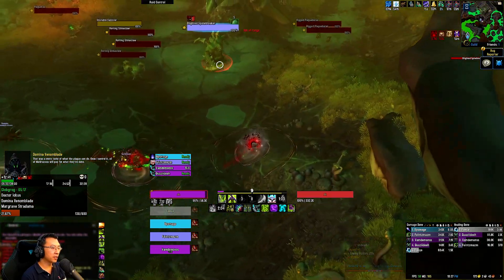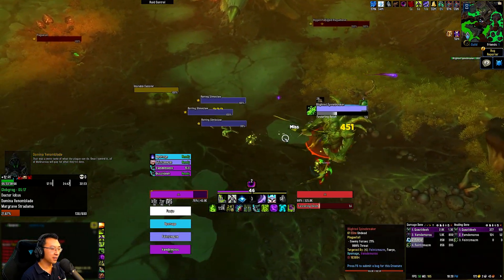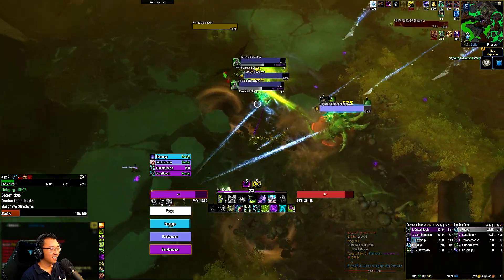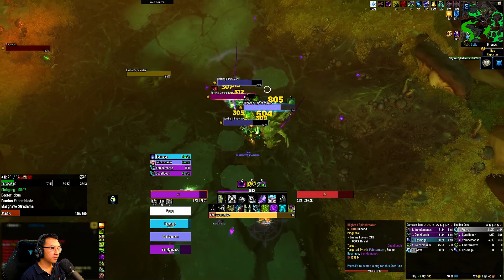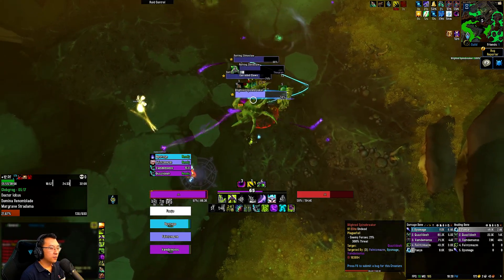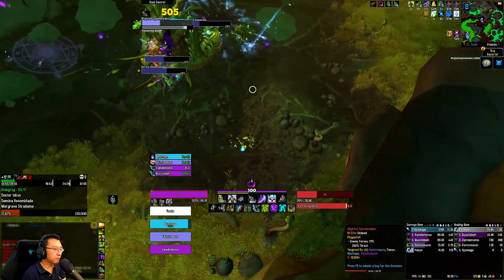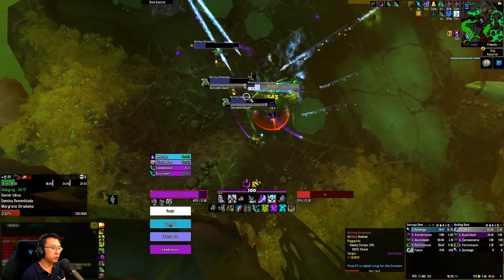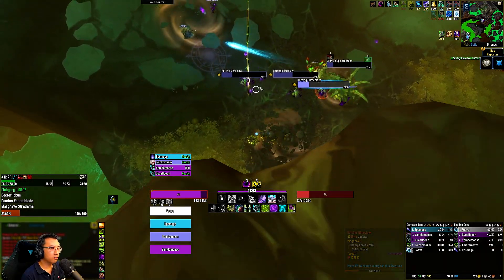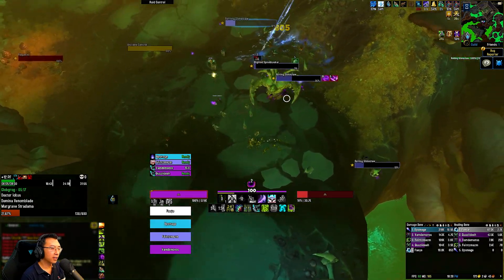I want to pull this big dude by itself, but the pet went and pulled those guys — dangerous pull in general. Going to devastate here. You just want to dodge the Festering Belch, and those Corroded Claws actually stack on the tank, so I'm kiting these guys and disorienting them so they can't get their stacks on me.